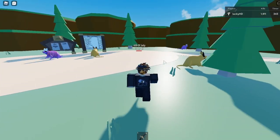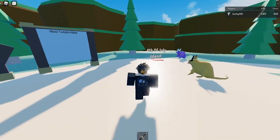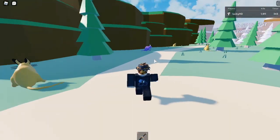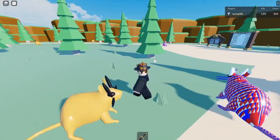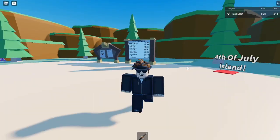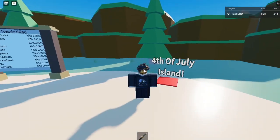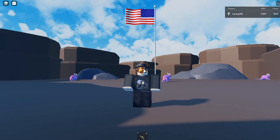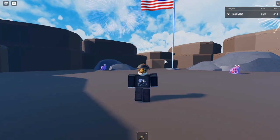Basically, all you gotta do is go to this 4th of July island. It should be located at spawn — it says it right here. There is a little bit of a problem right now: some of the rats are coming from the island and actually teleporting here. We will work to fix that, so do not worry. But yeah, all you gotta do is just step on this right here and you are teleported to this little island. It's something simple — just a flag and a bunch of rocks.